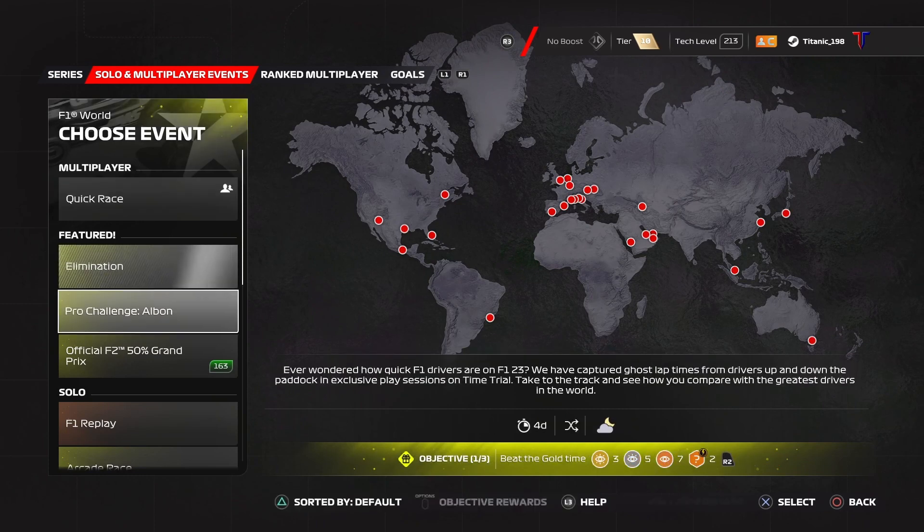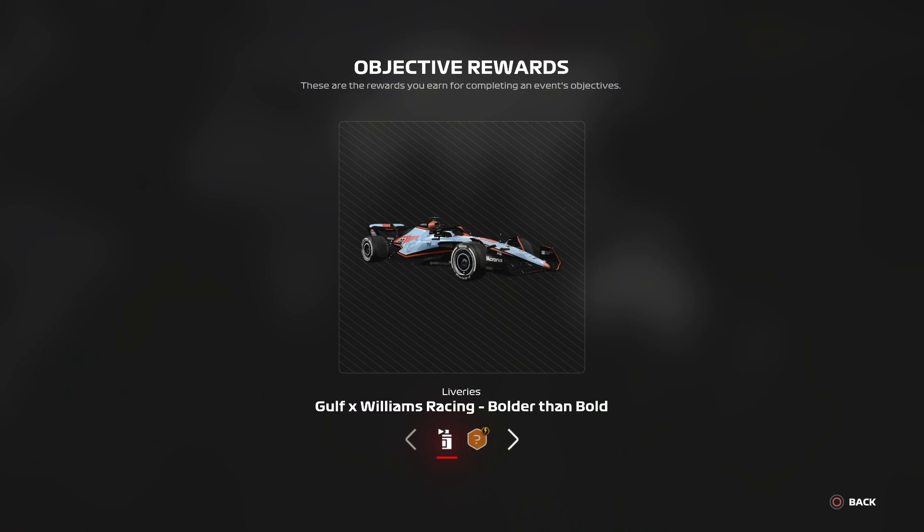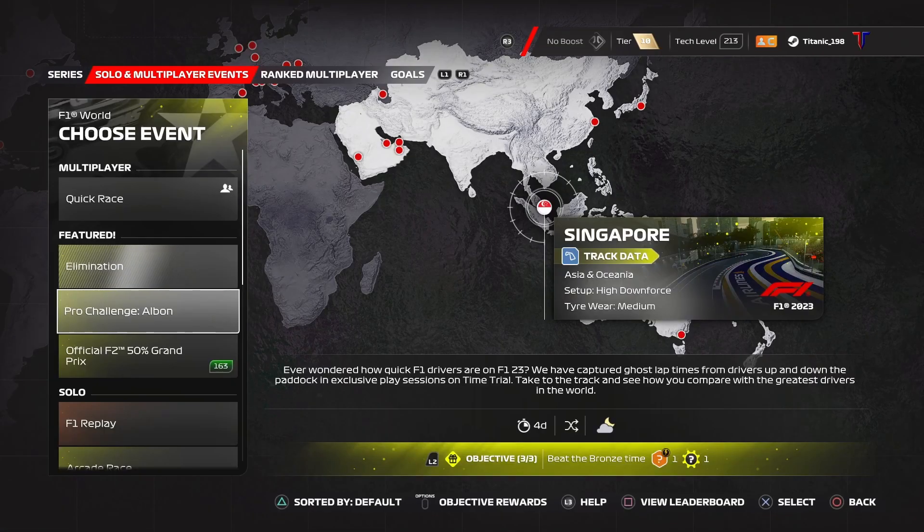So there's two things you need to do. You need to go to Pro Challenge Alex Albon, and just beat the bronze time to get the Bolder Than Bold Williams livery from the Singapore Grand Prix.